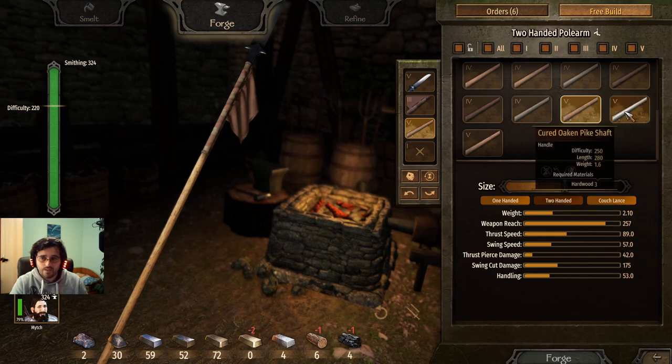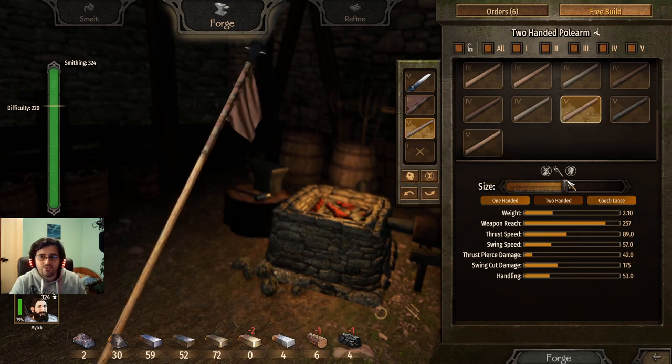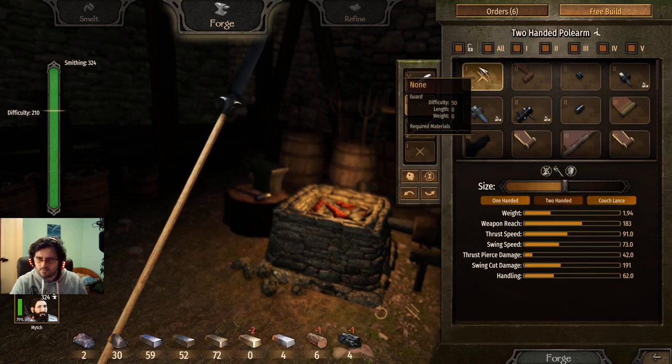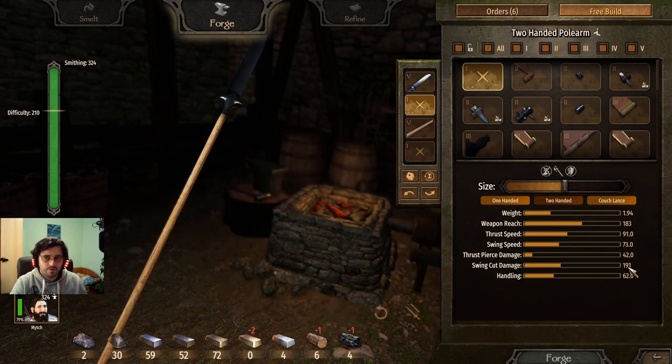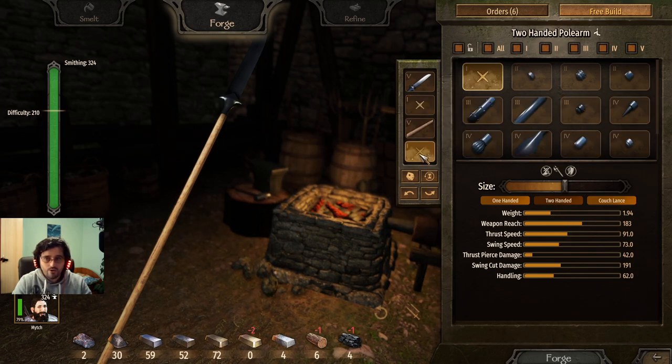Swing damage is 175. If I select handles with greater length, damage goes down significantly. You have to grab the shortest staff — that gives you the damage. As you can see, the more I shorten it, the more damage it does; the more length I add, the less damage. If I remove the flag entirely, damage goes way up. So if you want to max out damage, don't put any banner, don't put any pommel — just use the long glaive head and the hardened ashen staff.